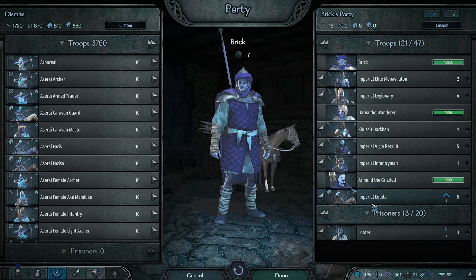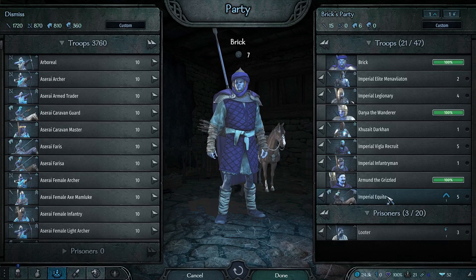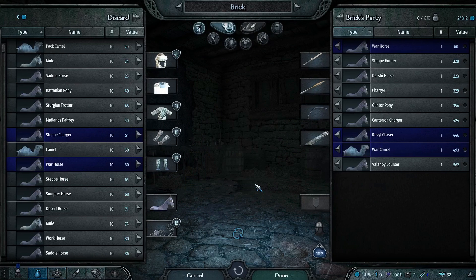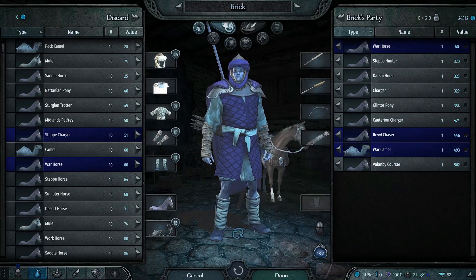What's up guys, today we're seeing what kind of horses are necessary to upgrade Imperior equity — or however you say that — this thing right here. The answer is all these horses right here, including the camel.